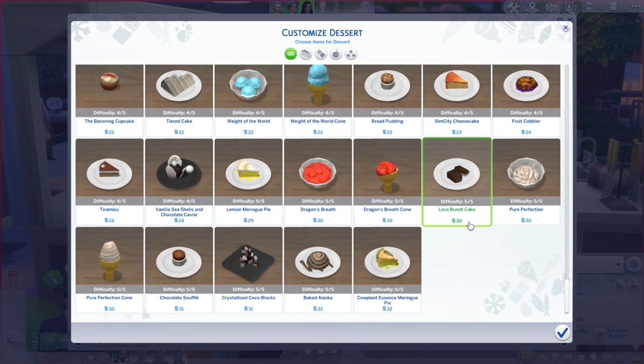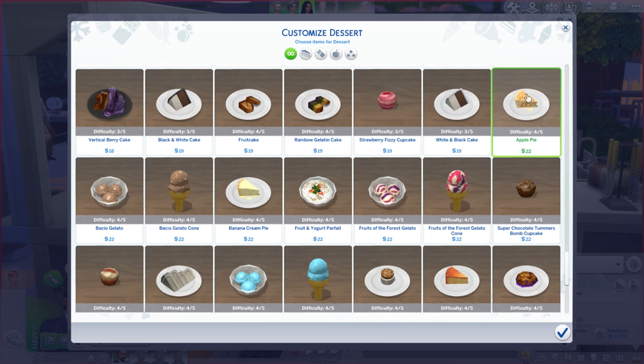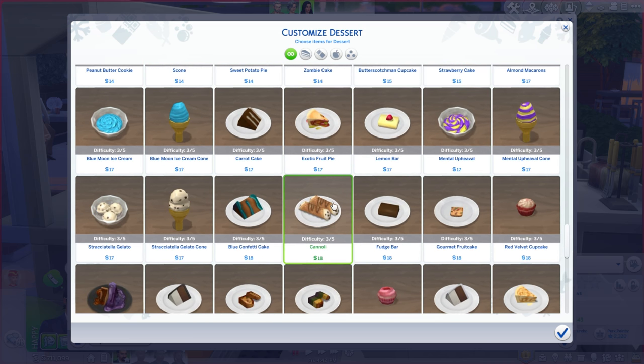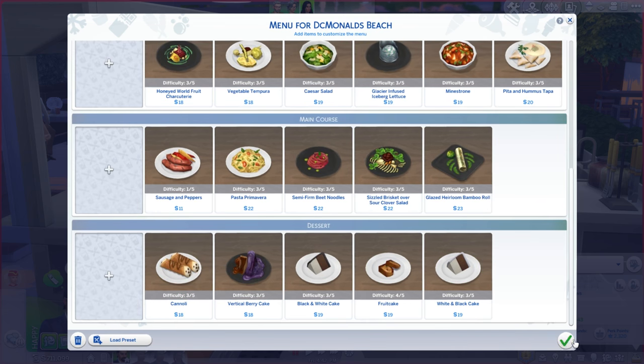In terms of dessert — where are my fancy desserts? Three out of five. White and black cake, apple pie, vanilla seashells — so creative! Let's do white and black cake, rainbow gelatin cake, and a strawberry fizzy cupcake. Actually, I don't like the strawberry cake. Let's just do two or three really epic vegan desserts: white and black cake and rainbow gelatin cake — black and white cake, which will you choose?